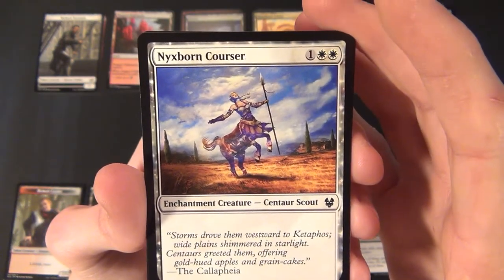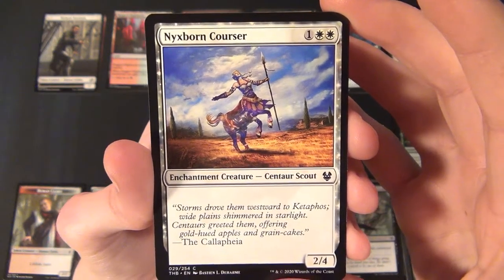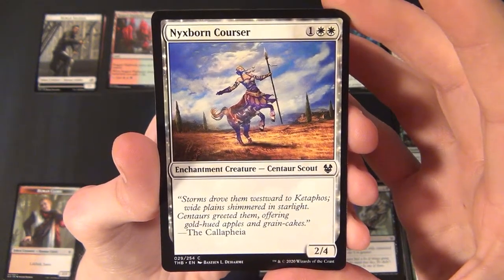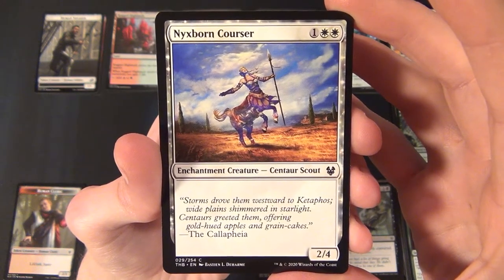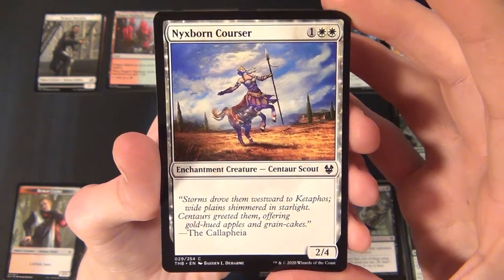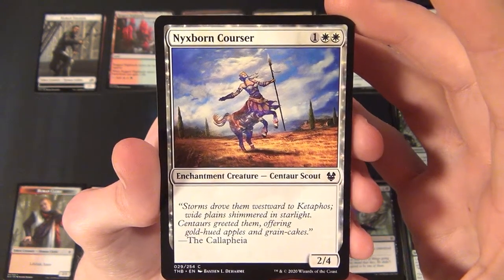Then we have another white common enchantment creature — a Nymph Scout, the Nyxborn Courser. It costs one and two white to cast and is a 2/4 creature.